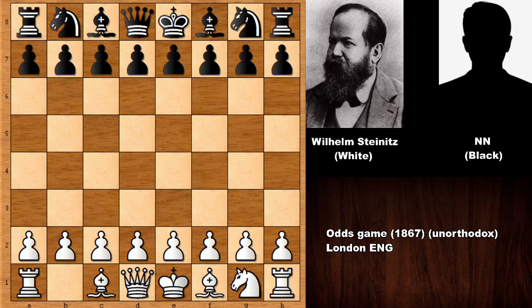Hello everyone and welcome back to another must-see chess game by Wilhelm Steinitz from 1867 against an unknown chess player. Wilhelm Steinitz is playing with the white pieces — he doesn't have his knight on b1. Let's see what happened in this must-see chess game.